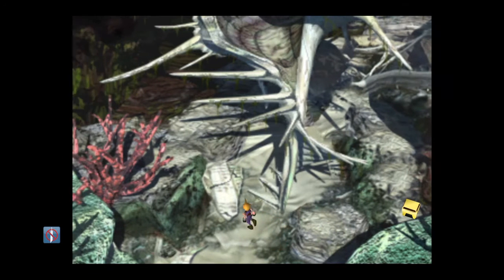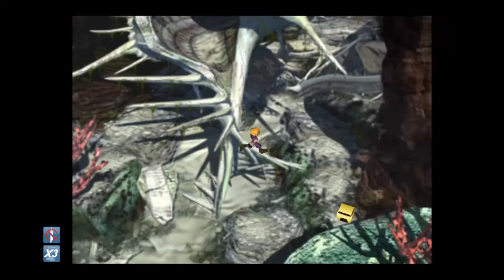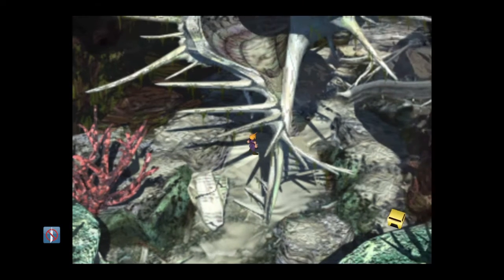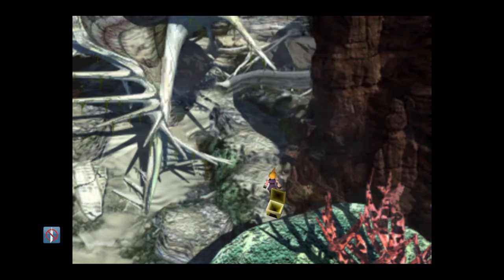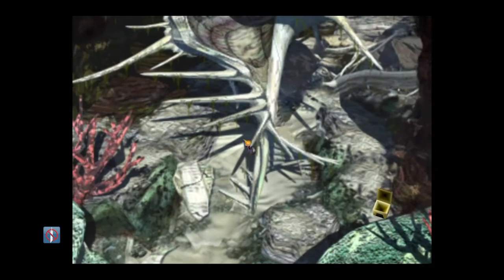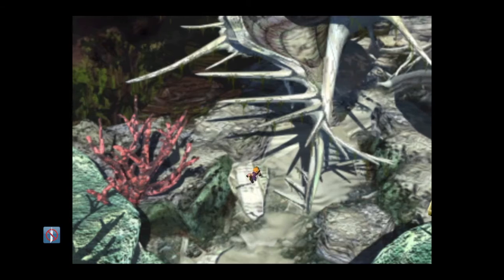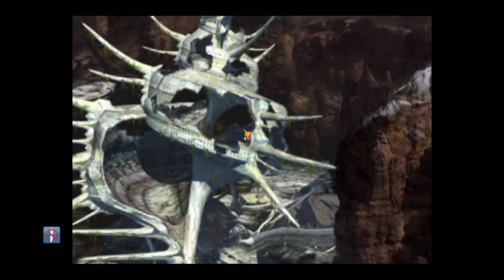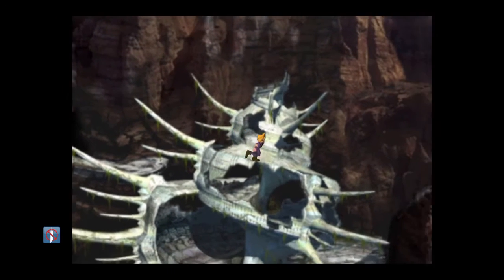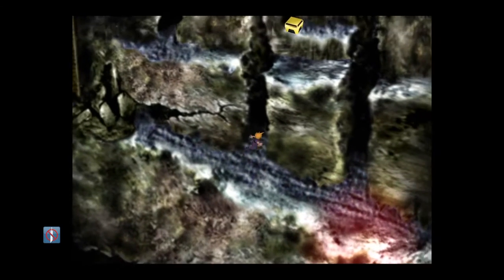Once you've done all of that, you're going to head back to the City of the Ancients and come out to the north of that screen you were previously in. First things first, make sure you go around the outside of this stairway and pick up the item there. There's nothing else in this area so once you've got that, climb back up. I'll quickly show you how to get through these caves because there's a few items you can get and you don't want to miss any of them — some are quite useful.